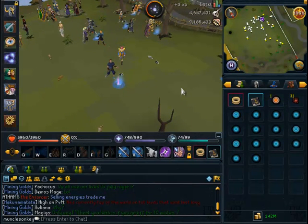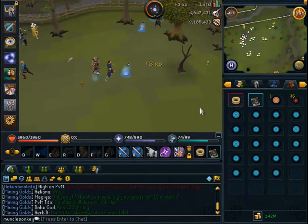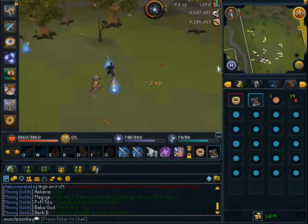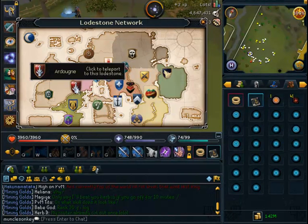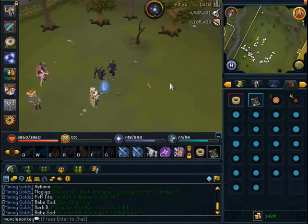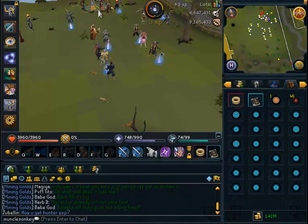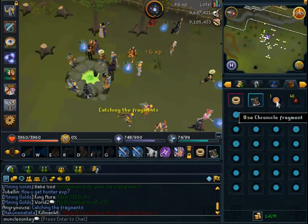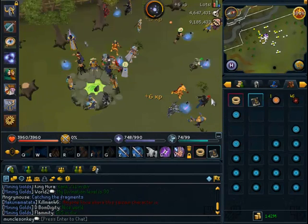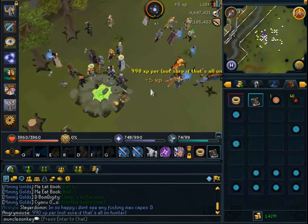There are two places to turn in chronicle fragments. If you have not completed the World Wakes quest, you can turn them in south of Lumbridge or south of Draenor Village to the leader there. If you have completed the World Wakes quest, you can turn them in at the Altar of Guthix — just teleport to Ardy and run east into the big Guthix temple. It doesn't give great divination XP — at level 20 I only got 20 XP per fragment — but you do get a large amount of hunter XP. I get 990 hunter XP every single one I capture.